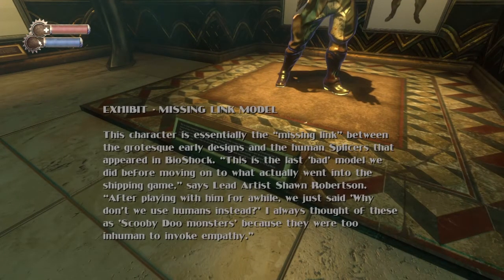Missing link model — designs and human splicers that appeared in Bioshock. This is the last bad model before moving on to what actually went into the shipping game, says the lead artist. 'After playing with him for a while, we just said, why don't we use humans instead?'